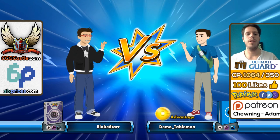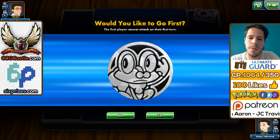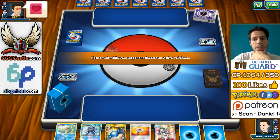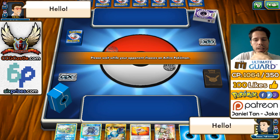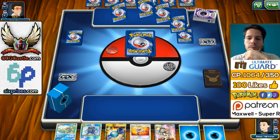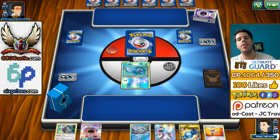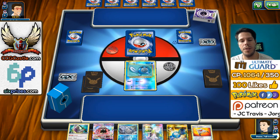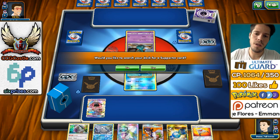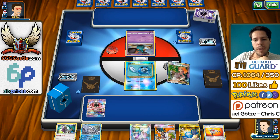Now we're up against Plague Star — a Garbodor deck. We win the coin flip and want to go first. We actually mulligan here but get a heart. We get to mulligan. We're going first and can actually get the Poliwrath going, along with the turn 1 Brigette, which is really cool. We won't be getting the turn 1 Roll Call, which makes me a little sad. Because we're up against Garbodor, we'll give preference to N over Sycamore.